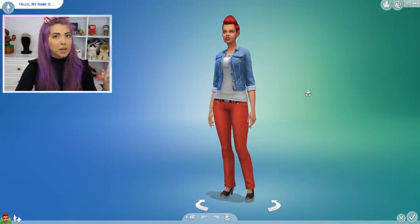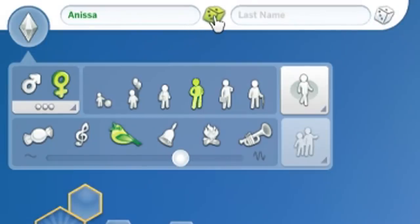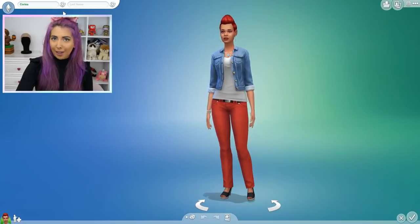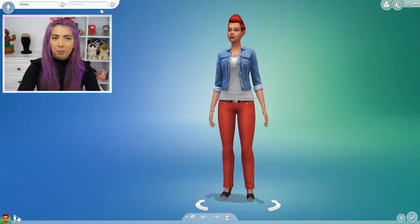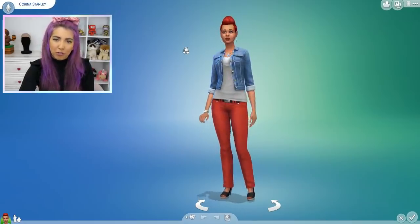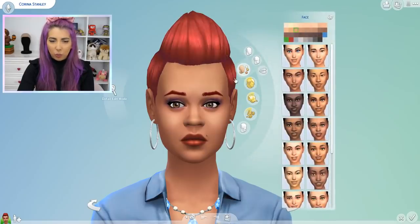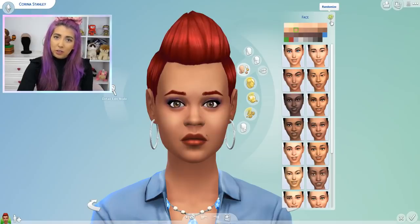So this is going to be the mother Sim and we are going to call her — Karina. I like it. Her last name is going to be — Karina Stanley. Liking the name so far. Let's start off with the skin tone. I really want to get a red Sim, I think it could be interesting. Let's go ahead and randomize it — I think it randomizes the face too, so we're just going to get a completely wild Sim right now.